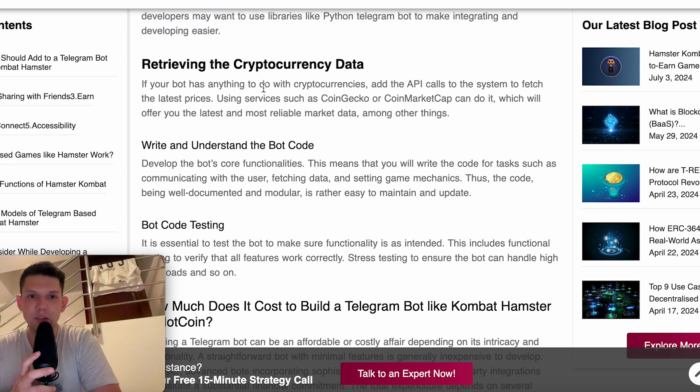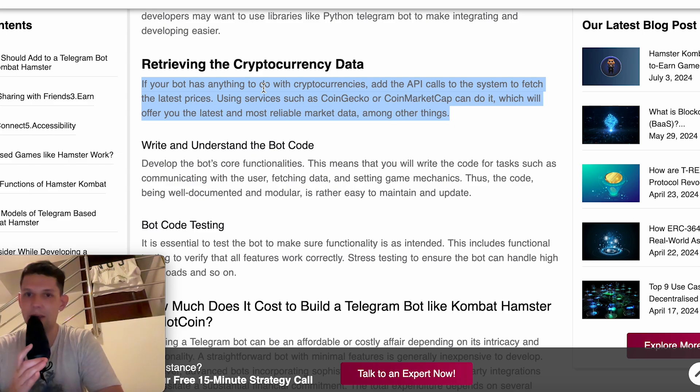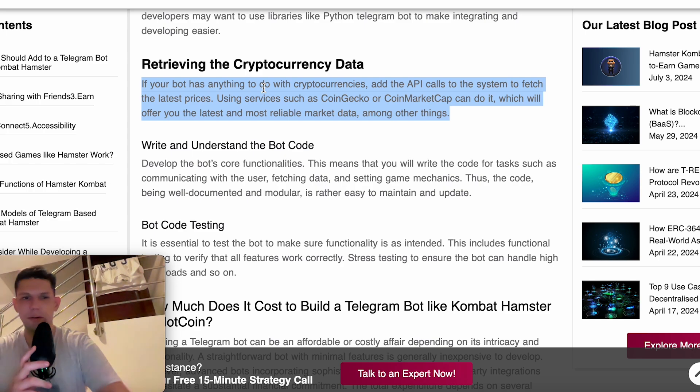Reviewing cryptocurrency data: if your bot has anything to do with cryptocurrencies, add API calls to fetch the latest prices. Using services such as CoinGecko or CoinMarketCap can help, as they offer the latest and most reliable market data, among other things.